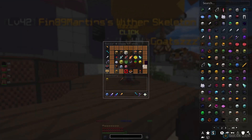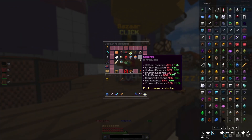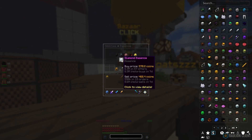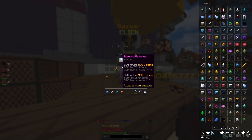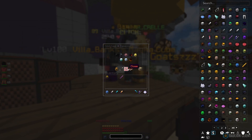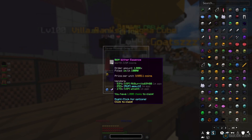For the first method, go to the Bazaar and find Essence. Any of these essences will work — what you're looking for is around a 100-coin difference. For instance, diamond essence works at about 100 coins. If you're making 100 coins per flip, you need to do a thousand flips to get 100k back. Essence is the easiest way to do it because it's always being listed. For this example, we're using wither essence.